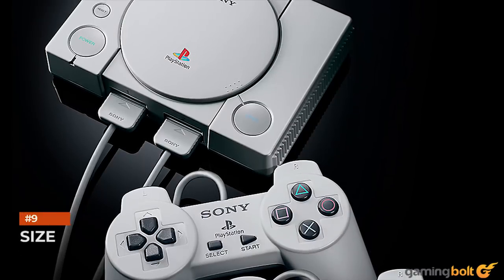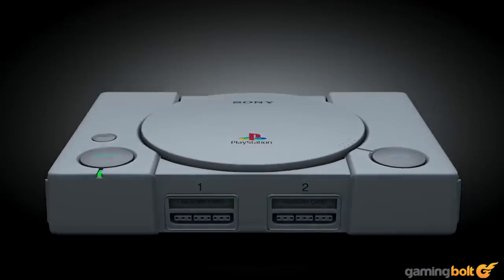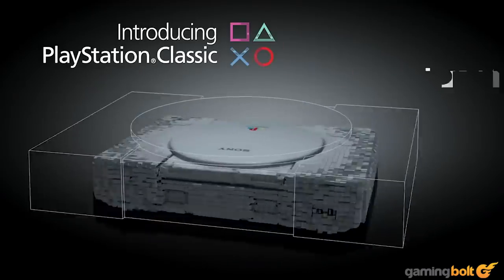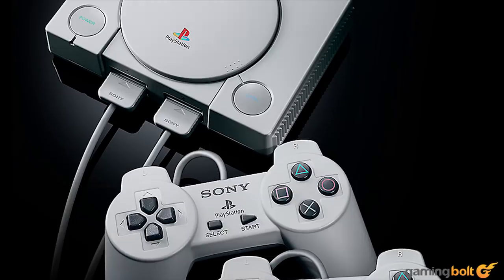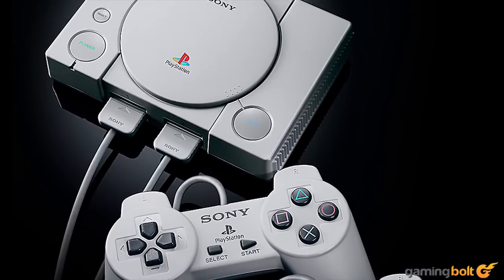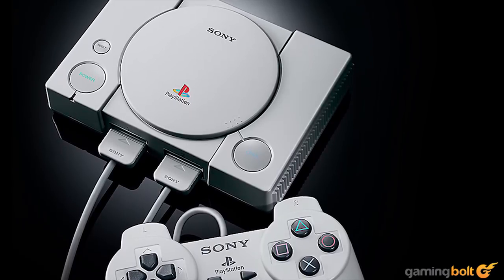The PlayStation Classic is going to be pretty small, owing to its mini stature — it can be held in the palm of your hand. In terms of exact numbers, that means it will be about 45% smaller in width and length than the original PlayStation, and 80% smaller in terms of volume, weighing at just 170 grams. Don't worry, though — it will still come with two controller ports.